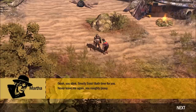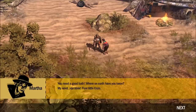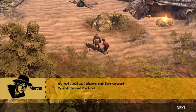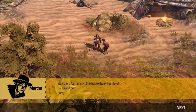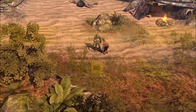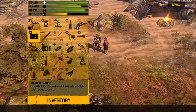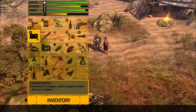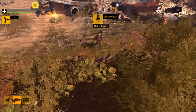The old lady reacts: 'You stink! Smelly Enzo. Bath time for you. Never leave me again, you naughty pussy. You need a good bath. Where on earth have you been? My word, you stink!' She's completely taken in - smell this dead cat. How long is it going to take her to figure it out? Hopefully I'll be gone. A fully charged battery - wow, that never happens in this game. It's old but it's charged; useful to repair a vehicle that has no battery.